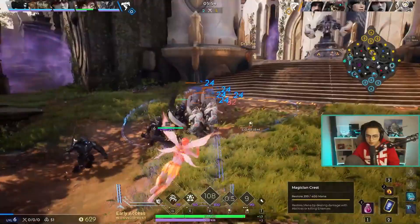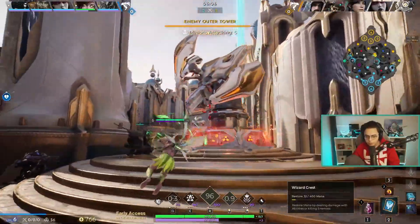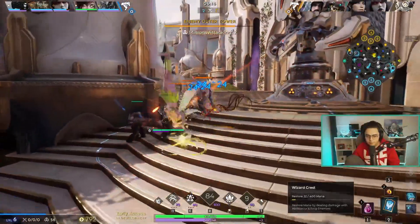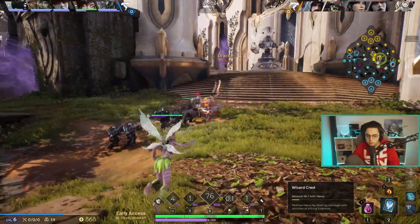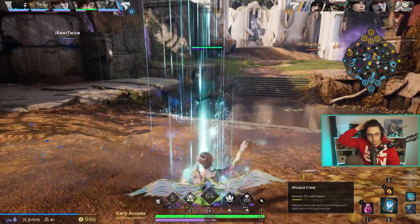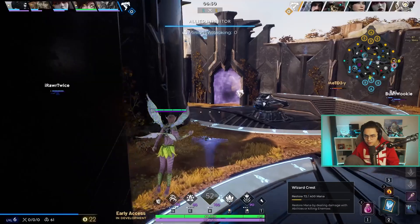Literally less damage than an auto-attack. You're right. What do you mean? You get the mana back if you lose it with E as well? I'm just trying to farm out here. I'm about to teleport. Two to five? What's going on, man? I'm getting blasted in the mirror matchup. That's what's going on.